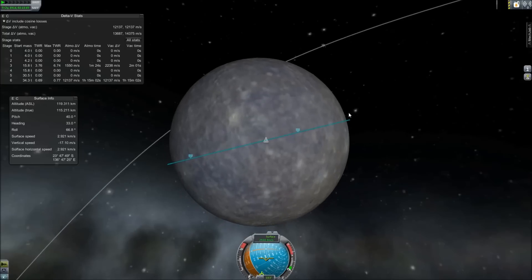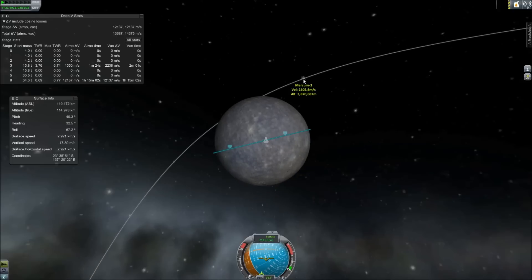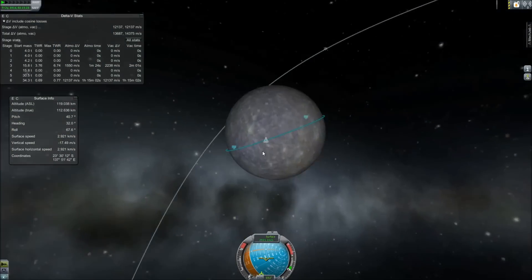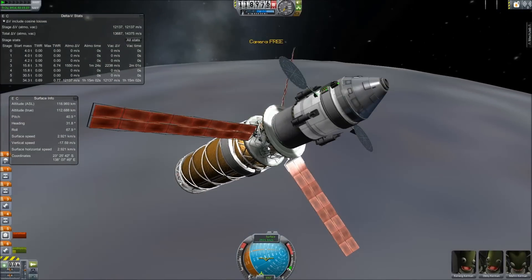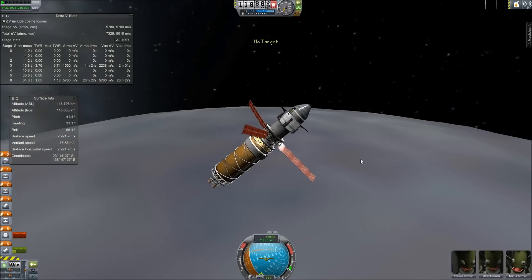Welcome back to SRB Gaming. Today we are landing on what you see right now — the planet Mercury in KSP Real Solar System, episode 6. This is the Mercury 4 mission. We've had four missions to Mercury, two of them have achieved orbit. You can see one of them right now in that eccentric orbit — that is Mercury 3.